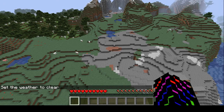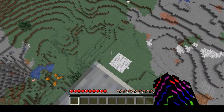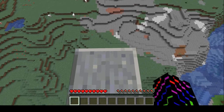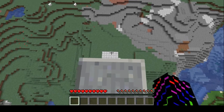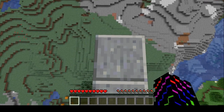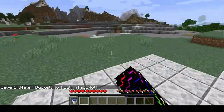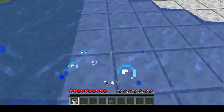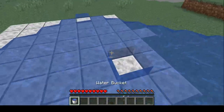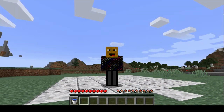Okay guys, so now for level 10 — in midair, I'm going to use the command to give myself a water bucket and then MLG it. The command is: slash give @s water_bucket. It's a lot harder than the creative mode one. Let's go! That was level 10.